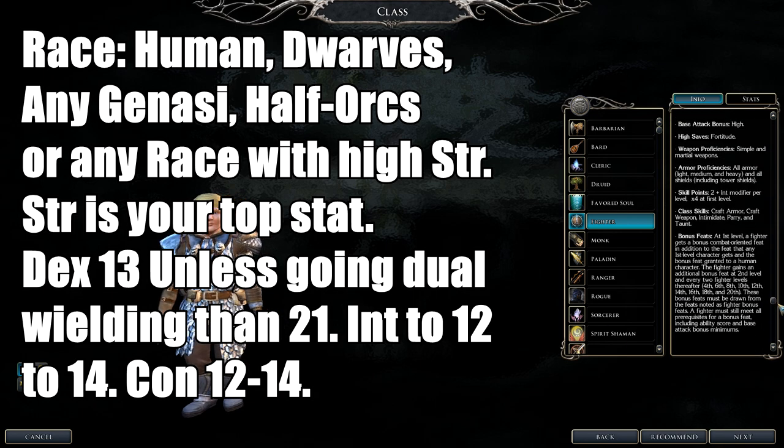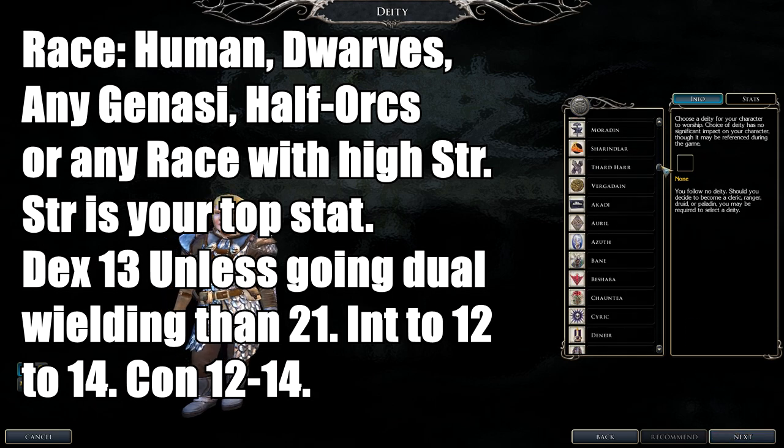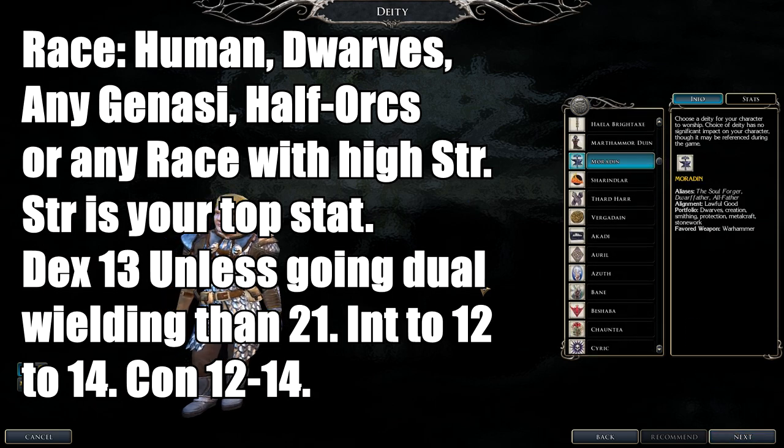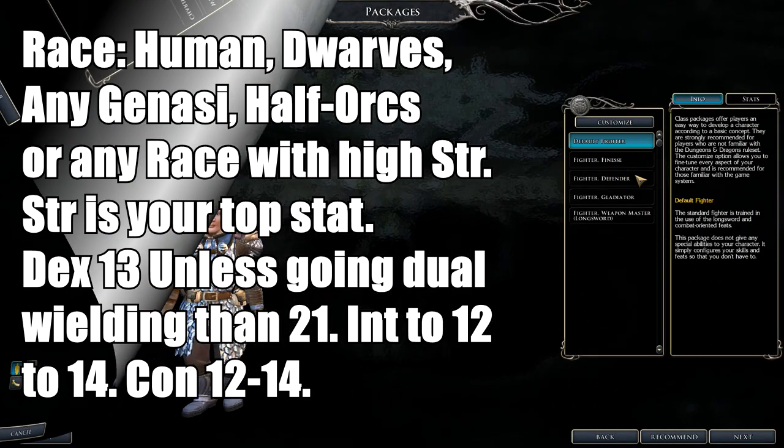Recommended races include Dwarves, Humans, Half-Orcs, Genasi, or any race with high Strength or even Constitution for more survivability. For stats, Strength is your number one priority, Constitution is number two. Get Dexterity to 13 at character creation — it opens great feats leading to prestige classes. Intelligence to 14 for skills. Wisdom and Charisma are dump stats.